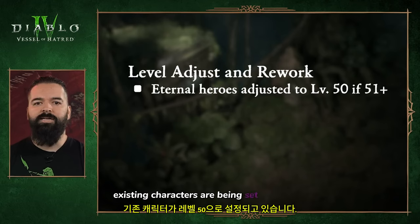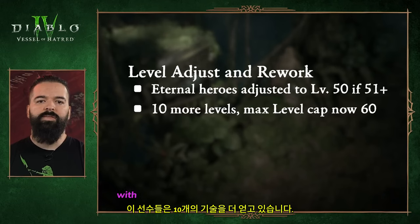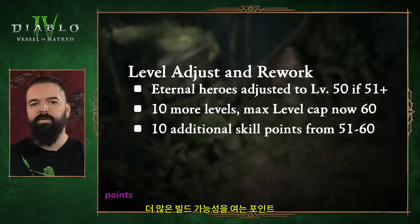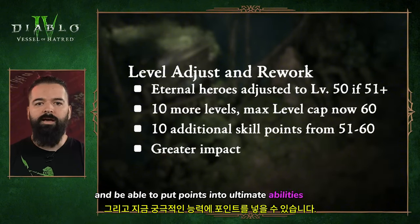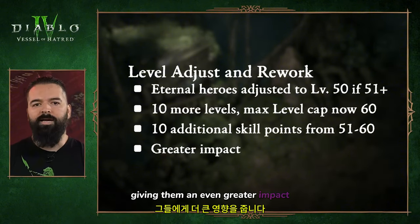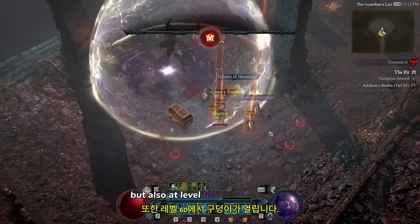Existing characters are being set to level 50, but the new max character level is 60. With this, players are gaining 10 more skill points, opening up even more build possibilities. You're also able to put points into ultimate abilities now, giving them an even greater impact. At level 60, the pit opens up, and pit progression is how you unlock the end game difficulties.